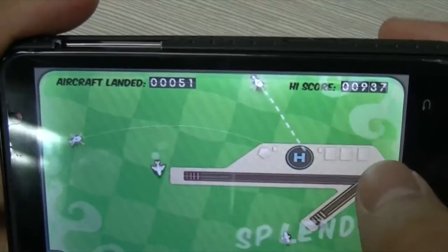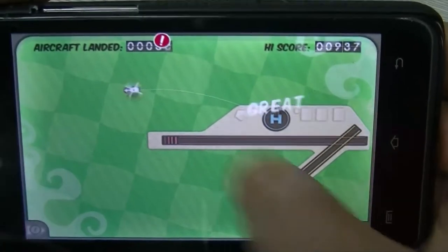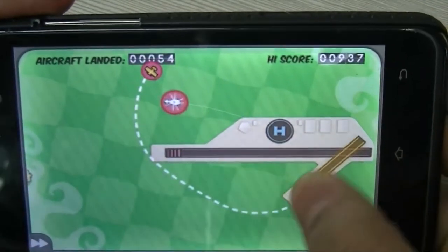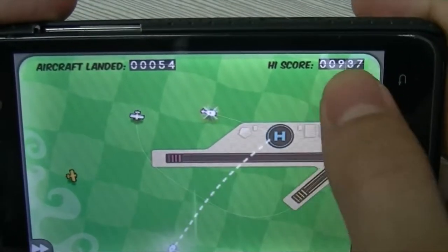Once I have all that set up, I can go back on double speed and it should be pretty smooth sailing. Always be aware of the exclamation marks because that tells you when a new entry is coming in. I'm most worried when I have a helicopter or a yellow plane near the edge, because if it's a big jumbo red plane coming in, that thing is most likely going to be crashing.